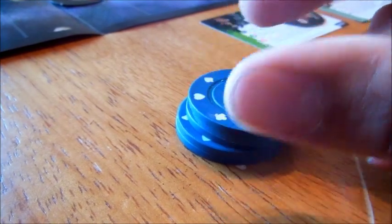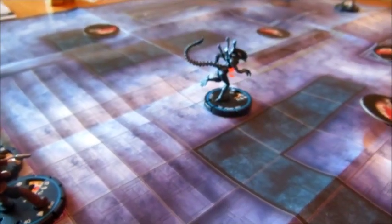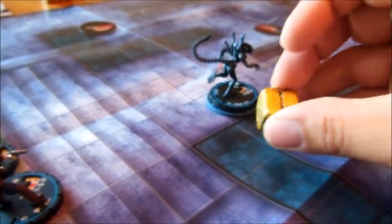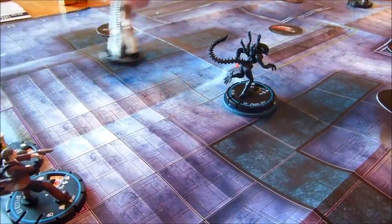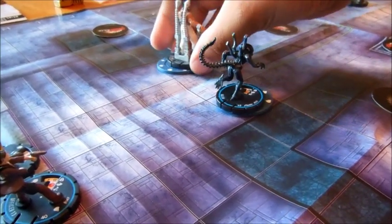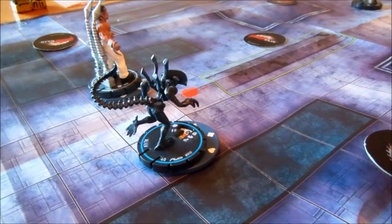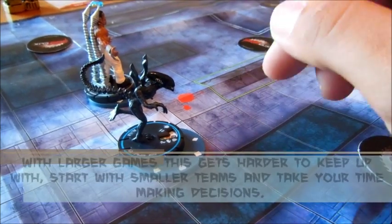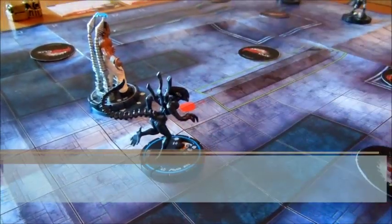A reason why tokens might be useful — especially in a game like this — is that every time you move your character it uses one of your actions. In order to remember who just did an action on the last turn, you can use something like a poker chip, little beads, or dice to show how many actions they have. If I moved him there, I'll just place an action token so it lets me and my opponent know who I just moved on my last turn. On your next turn, if one of your characters already has a token, he will not be able to make an action this turn, and at the end of your turn you remove that token so he can go next turn.